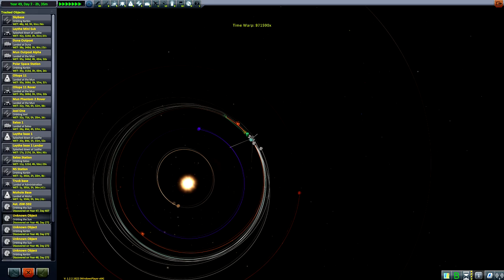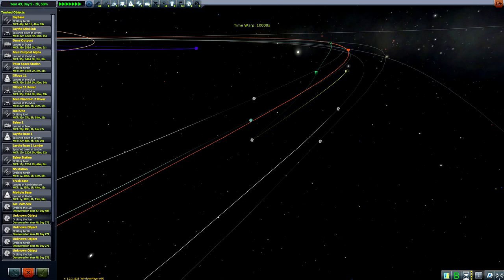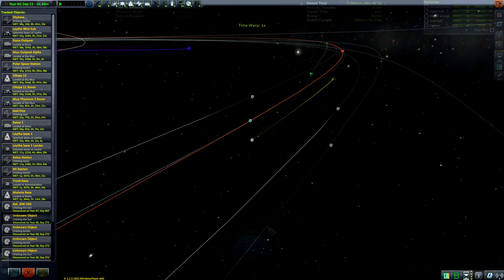We're tracking this particular one here — you can see that green trajectory marker. I selected this one for reasons that will become apparent later. The plan is to rendezvous with it as it whizzes past Kerbin and then bring it down into a circular equatorial low Kerbin orbit where we can do science stuff with it.